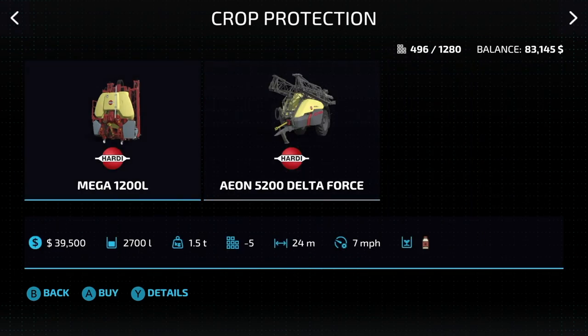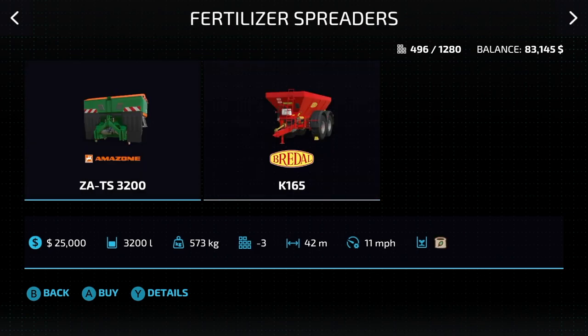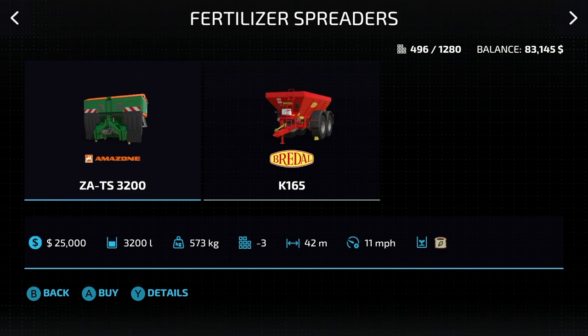First is crop protection — this is for herbicide only, not fertilizing. You have to spray for the herbicide; you cannot turn weeds off. We have the Hardy Mega 1200 and the Aeon 5200 — just two different ways of doing the same thing: 2,700 liters or 5,200 liters, 24 meters versus 32 meters. If you want to fertilize, go with the Amazon or the Breedle. Pretty standard stuff — 3,200 liters at 42 meters, or 18,950 liters at 11 miles an hour with 24 meters. You're going to hire a worker anyway, so I would choose the smaller one.